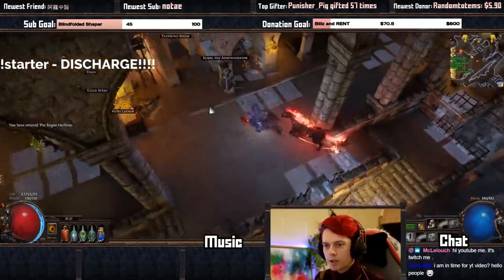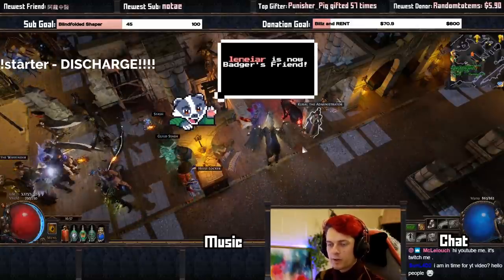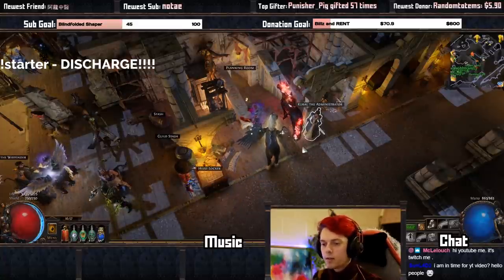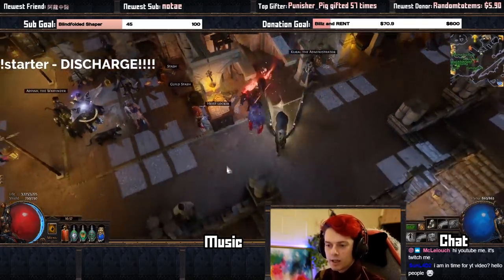Coming into the Rogue Harbour, you're going to be greeted by lots of different NPCs. Kurai the Administrator is the first one that you'll talk to. As you first come into the Rogue Harbour, it will guide you on where to go. Go and talk to everyone, there'll be a quest to do and you'll do your first heist.